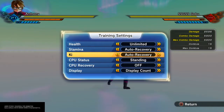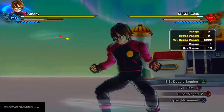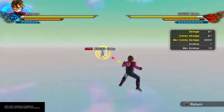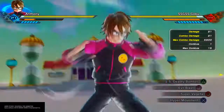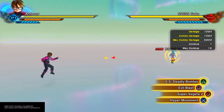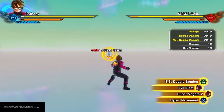The next move is Evil Blast, and this move is very interesting in my opinion. I want to show you guys the move while the AI is just standing there. It's a counter move, so you need to basically have your opponent trying to hit you, then do the move — like I'm about to demonstrate here. Let me put this on super hard. Okay Goku, please start trying to hit me. 7,019 — that's actually some pretty good damage. Now with Super Vegeta 2, let's see how much damage it does.